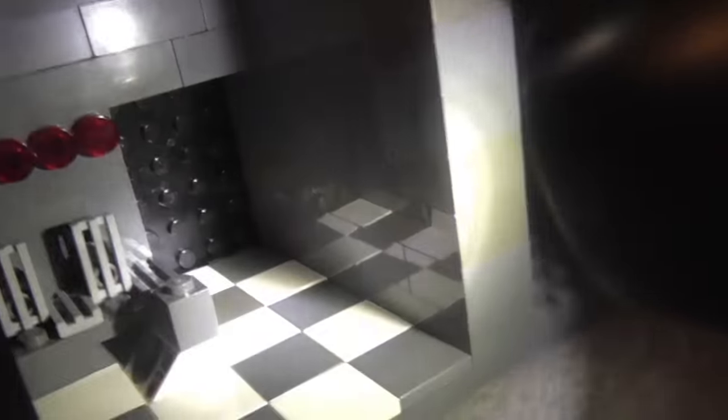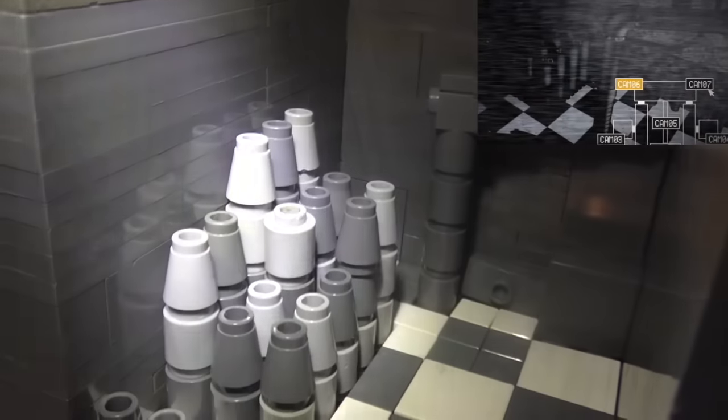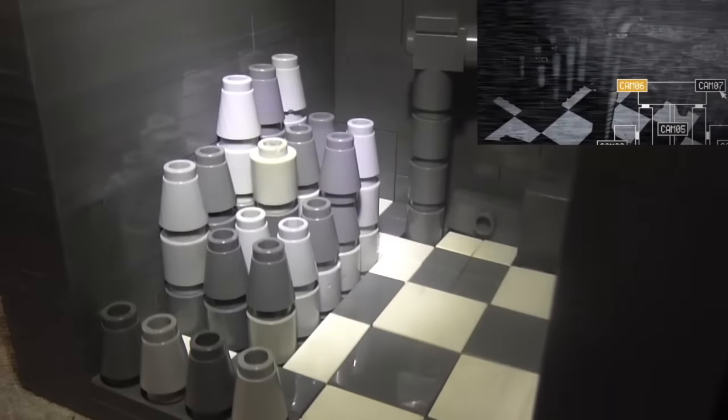We're in cam 4 right here. Really spooky. I used some 2 by 2 tiles for the flooring right there. Cam 6 — here we are. I used lots of cone and cylinder pieces.